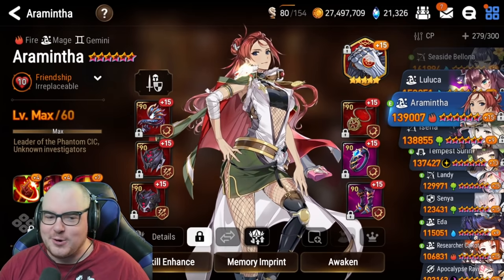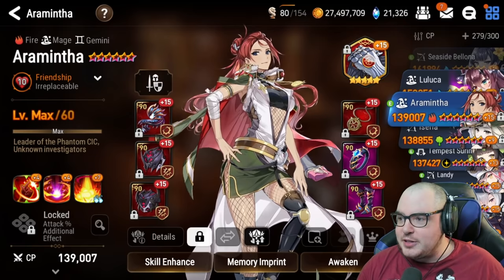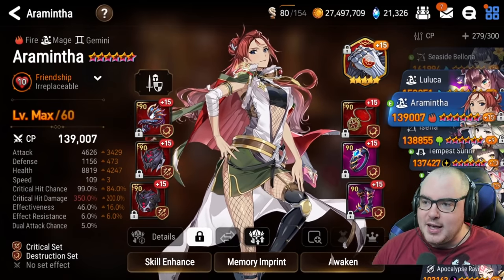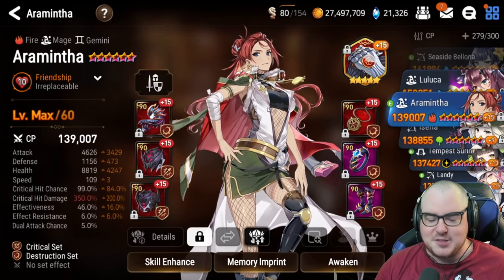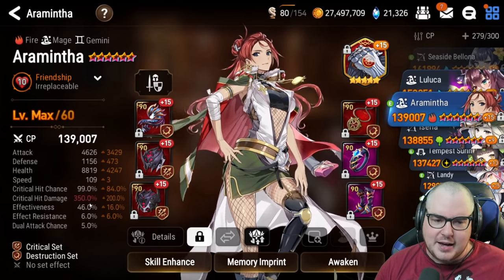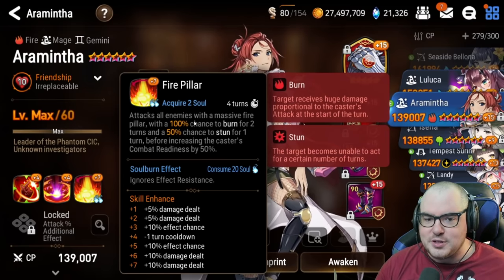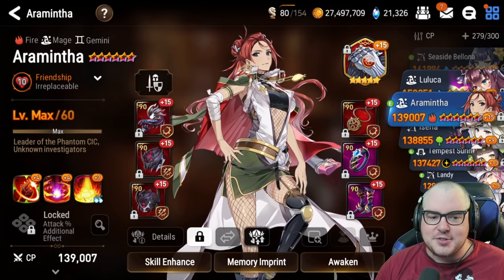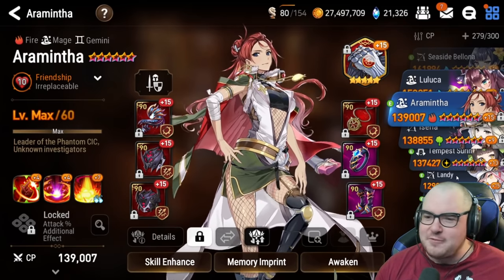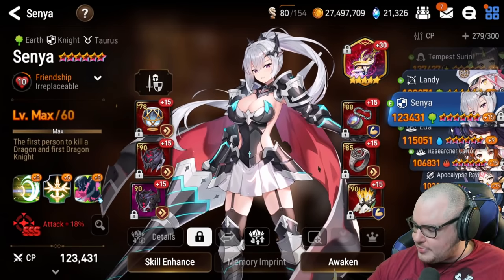Today we're going to play with Aramintha. We're going to be building her and seeing how well she cleaves - I've never actually done this with good gear. We have 4600 attack, 50 crit rate, 350 crit damage, and effectiveness, which doesn't really matter too much because we're going to be burning her. Skill 3 has a 100% chance to burn for two turns and a 50% chance to stun, and it also boosts her speed so we can proc this right after. I thought about mixing in a Landy comp but that just wasn't really a possibility.